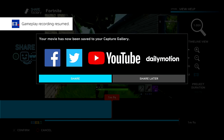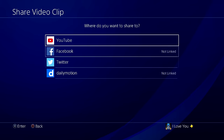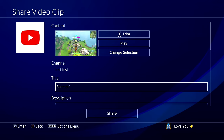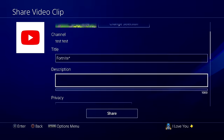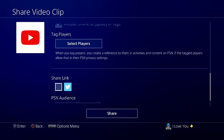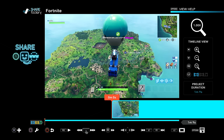Once you've done all your edits, press Triangle and it will upload to YouTube after rendering. The rendering is finishing now. Press Share, then select YouTube. From here, fill out your title and description, scroll down, press Share, and it will automatically upload to your YouTube channel.